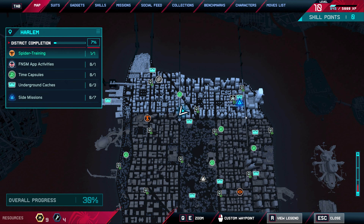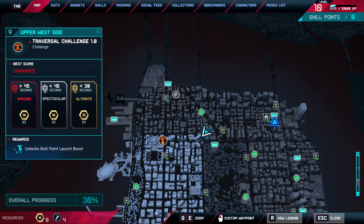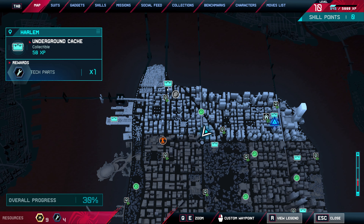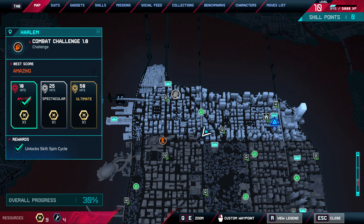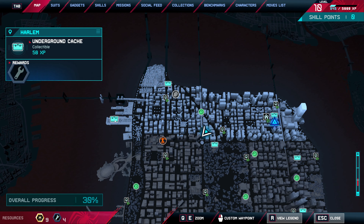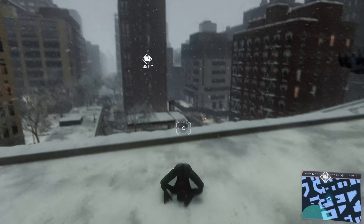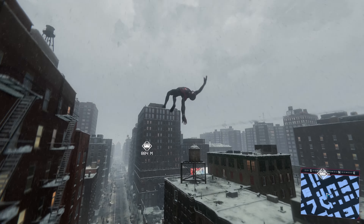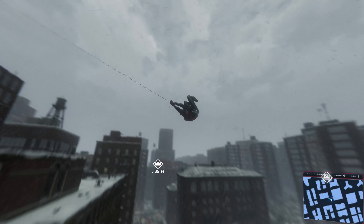So what do I want to do first? I think I'll start doing Harlem clearing. We're gonna clear everything, then leave the combat challenge for last. Let's start with this tech part. At the same time, if I get some crimes in the city, I'll do them because I need the activity tokens right now. We don't have a main mission right now anyway, so that's the plan.